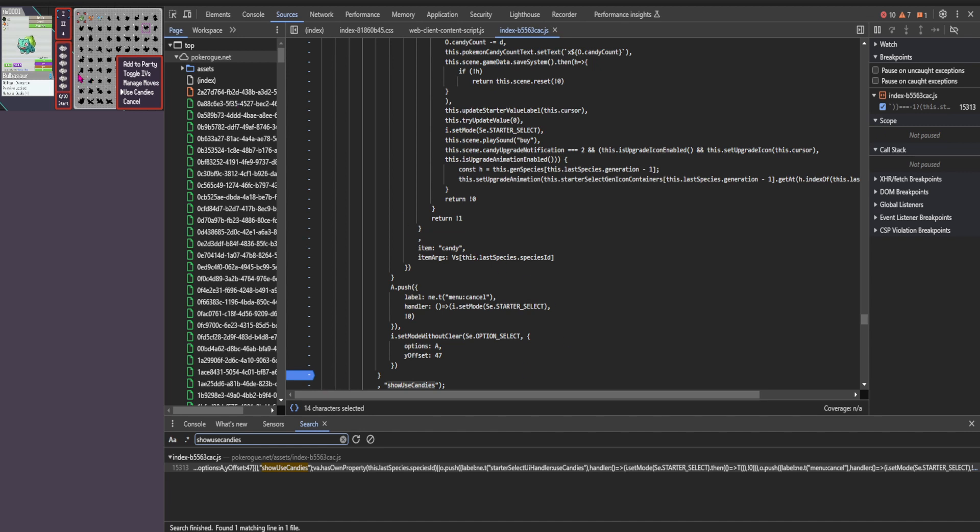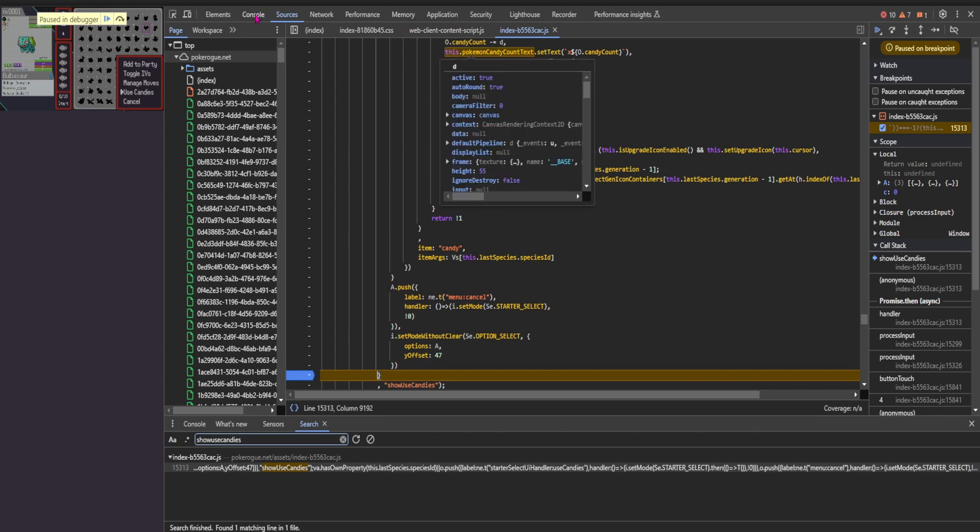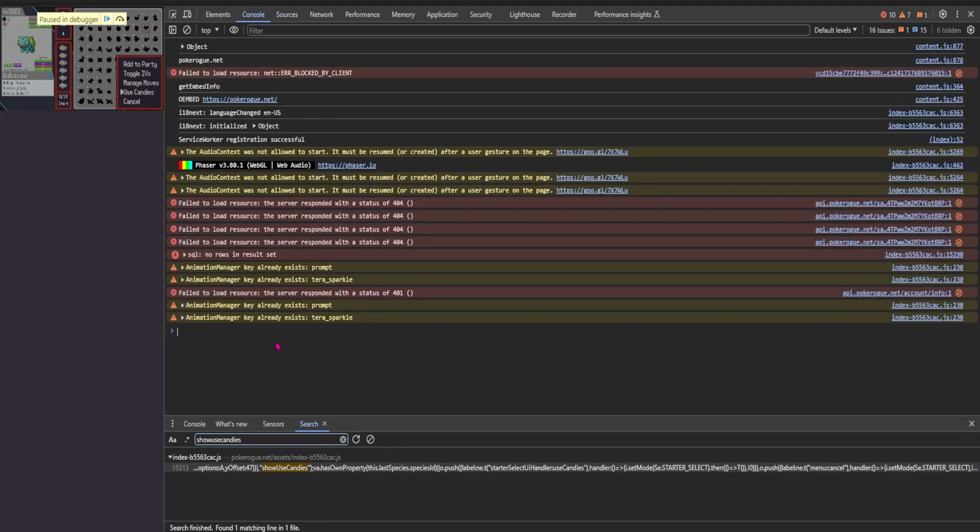Go ahead and click back onto your game, and just press Enter on Use Candies so that it then does this break. Next, go to Console. If this is your first time doing this, it's going to ask you to allow copy and paste in the console menu, so just be on the lookout for that.